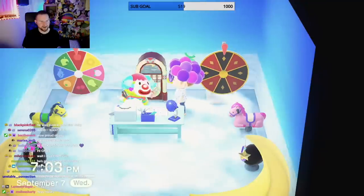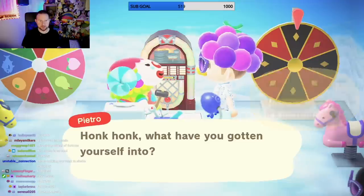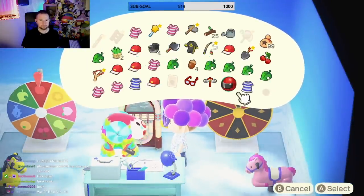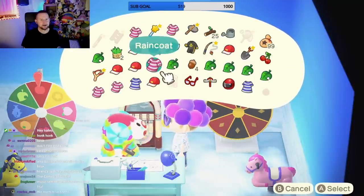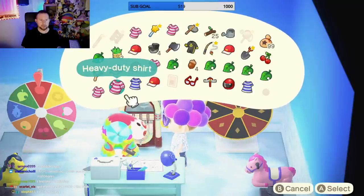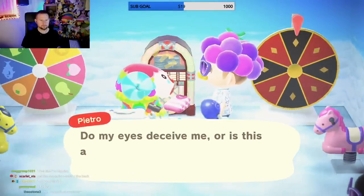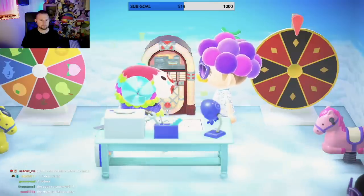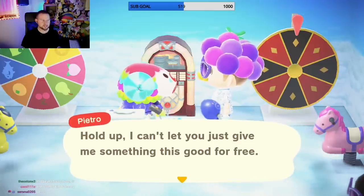Isn't the music great, I love it! What should we give to Pietro? I only gave him silly items. I just love the music in here, it's so funny. I think he's gonna have the comedian outfit. Cute! I just love this clown.